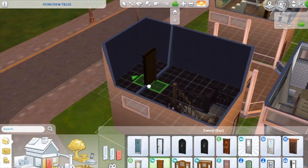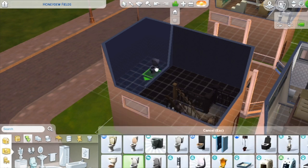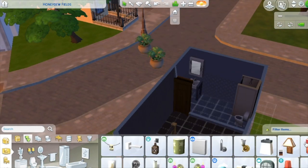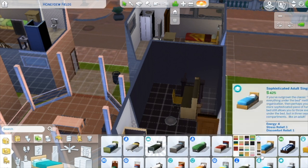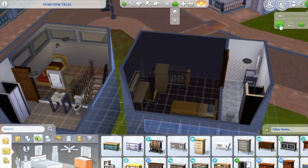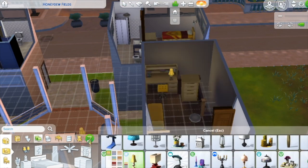A little something over there, a bathroom over there. This is a very basic build — I didn't really want to go too in-depth with it, because it's college life. You're probably going to have stuff in your inventory anyway, so I figured I might as well save some room in case they have things to put on their own walls.